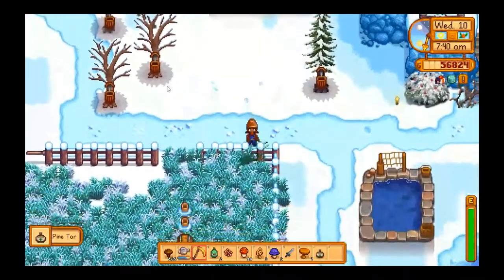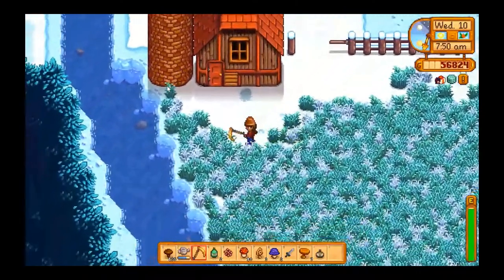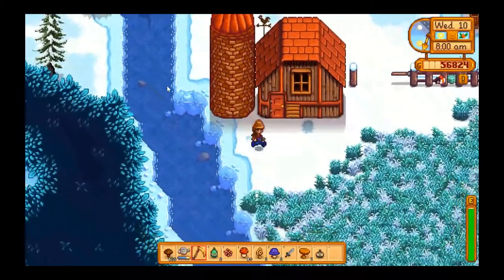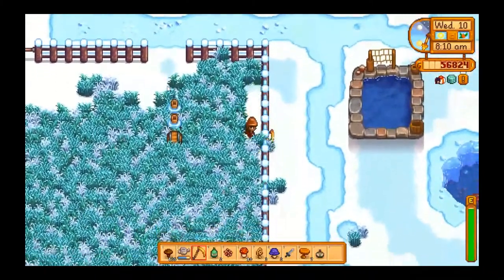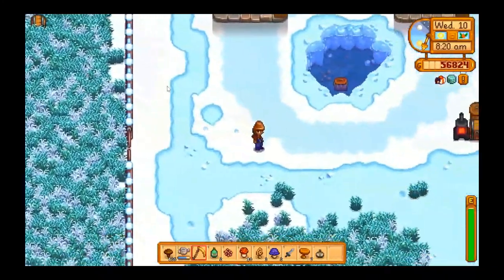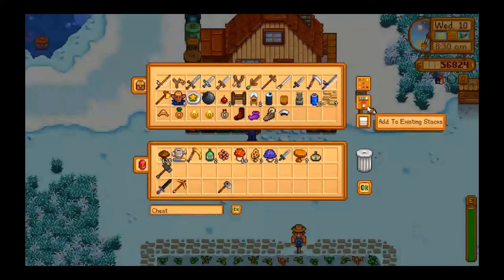Grab this pine tree here. I love that the grass stays around in wintertime — I really think it's pretty to have the grass all year round. So it's all folded up again. Probably going to move these to a more uniform place. Okay, so what are we going to give Sebastian? We'll give him a frozen tear because he loves it, and we want him to love us.